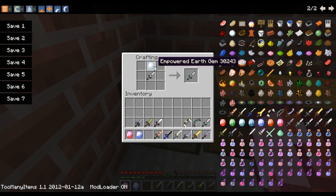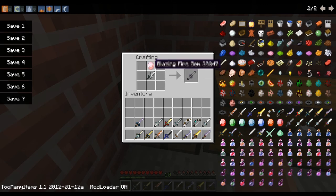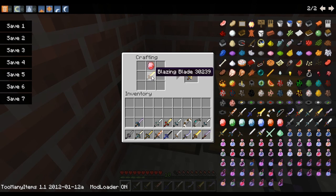The empowered Earth Gem reacts with the Goddess Blade to give the Sacred Goddess Blade. The empowered Earth Gem also reacts with the Great Blade to give the Titanium Blade. The Sacred Goddess Blade used with a Soothing Water Gem creates the Divine Goddess Blade. The Calibur Blade reacts with the Soothing Water Gem to create the Arturia Blade. Using the Blazing Fire Gem with the Divine Goddess Blade gives the Chosen Blade. And the Blazing Blade with the Blazing Fire Gem gives the Megara Edge.